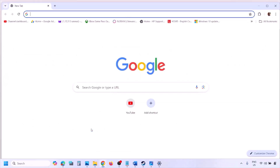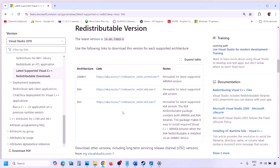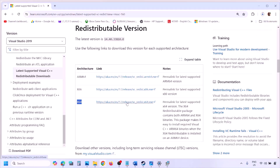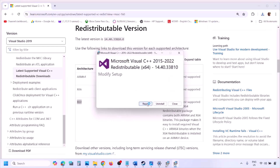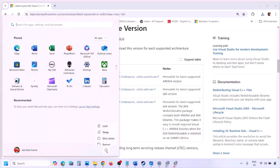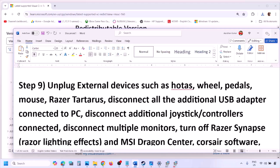The next step is to install the Visual C++ redistributables. Copy the link provided in the video description and open it in a browser — it will take you to the Microsoft website for Visual Studio 2015, 2017, 2019, and 2022 redistributables. Download the x86 and x64 versions. Run each exe file; if you see the Repair option click Repair, otherwise click Install. Once both are installed, restart your computer — restart is a must — and then launch the game.